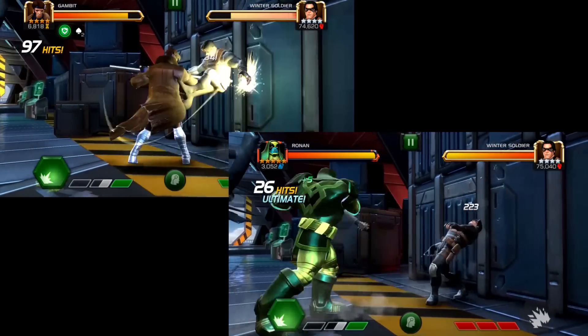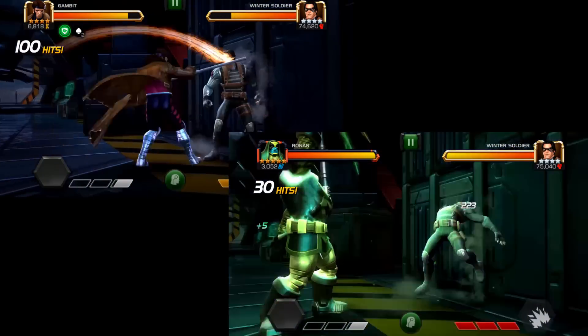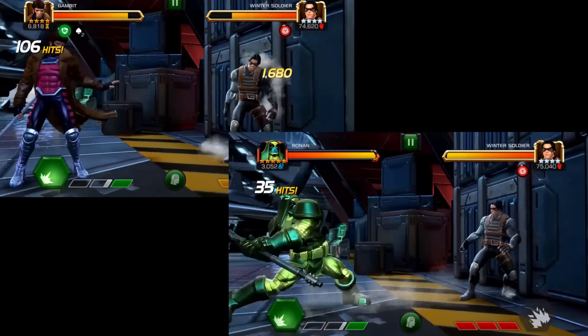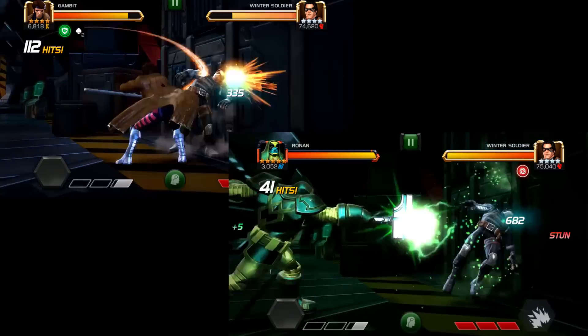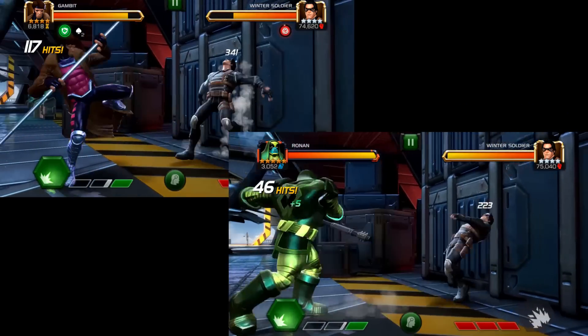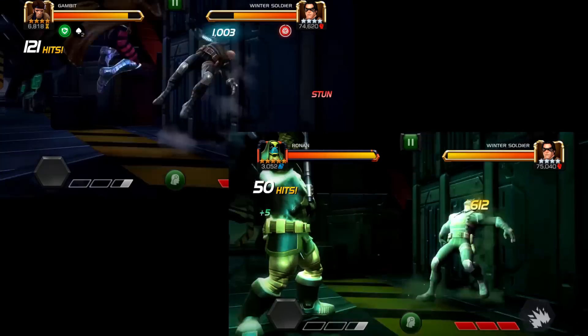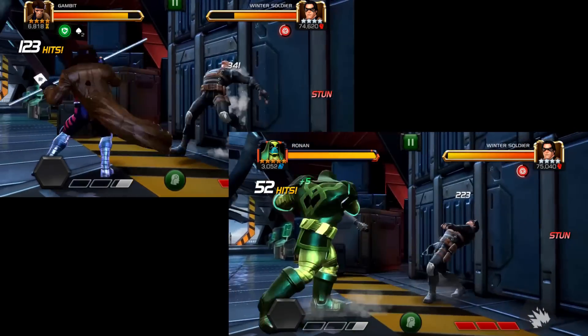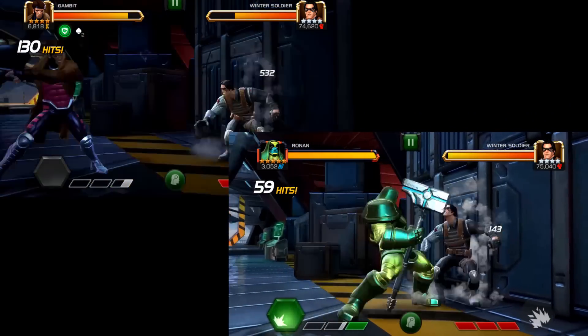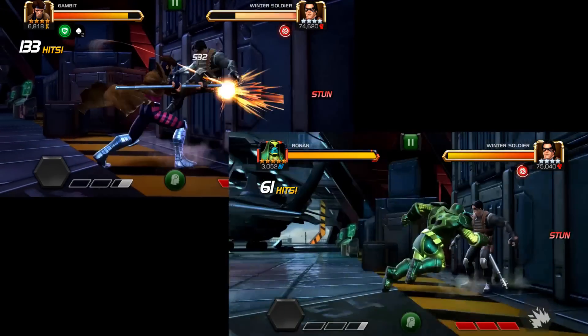I've got everything timed up — my Winter Soldier and my Ronan both have the same power gain team; they both have four separate 5% buffs for 20% overall power gain. I started both of them at their very first stun, and everything is basically the same — the same power gain team, roughly the same duration on their stun, so they're both getting the same amount of hits in.